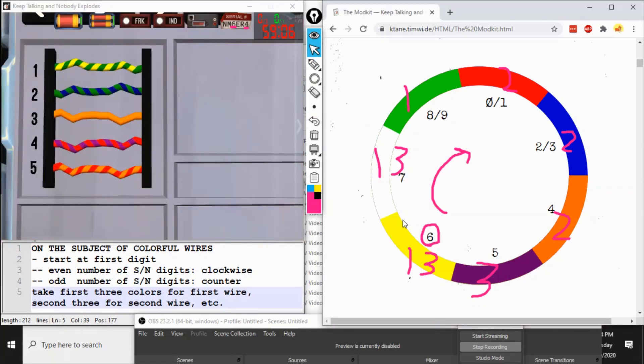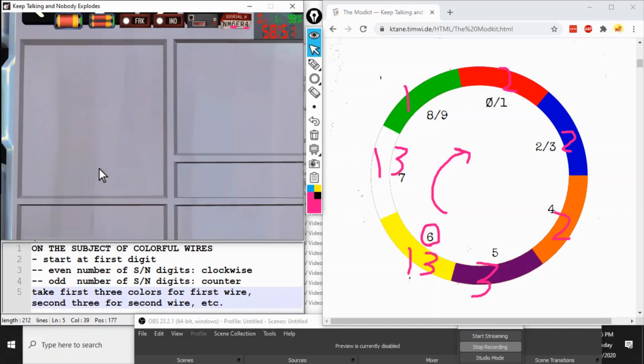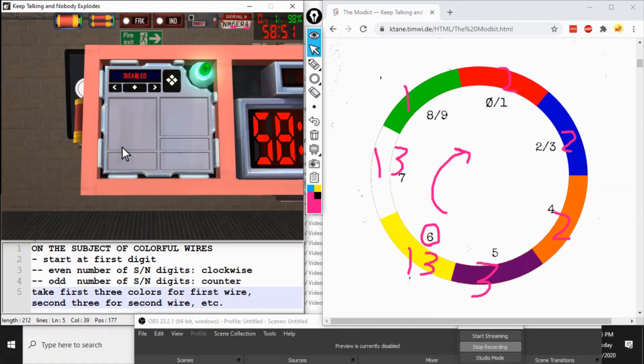Cut the first wire if it is yellow, white, or green. Cut the second wire if it is red, blue, or orange. Cut the third wire if it is purple, yellow, or white. Cut the fourth wire if it's green, red, or blue. Cut the fifth wire if it's orange, purple, or yellow. Or, process of elimination, since we got through the first four wires safely.